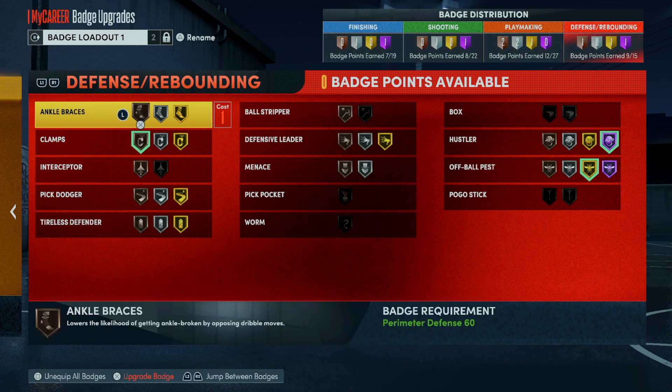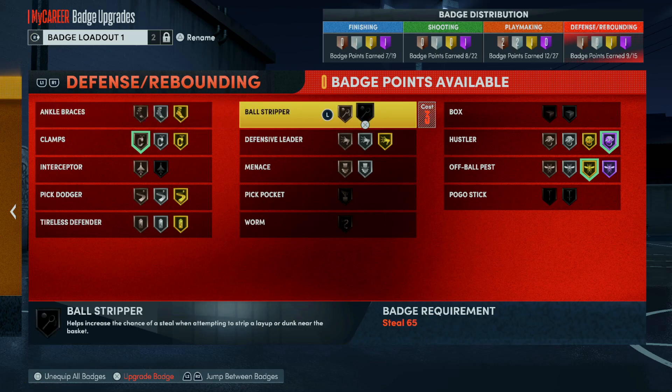Having a perimeter build, especially a point guard with 10 or 20-plus defensive badges, is pretty much useless because you're gonna play a scumbag that's gonna completely eliminate all of this — none of it works. Starting with Ankle Braces: this might be the only badge worth picking. When you have Ankle Braces on, you don't really feel the effect of getting shook — you don't go into those animations.